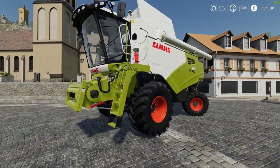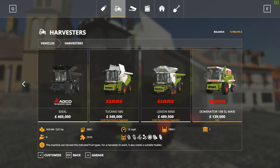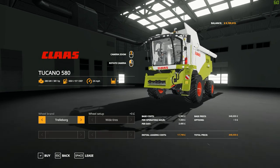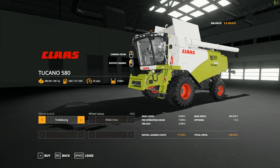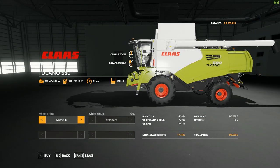Absolutely phenomenal. Let's check this thing out in the store. This is the Tucano 580, starting at £348,000, 381 horsepower, 650 liters of fuel, tops 24 miles an hour, and 1,100 liters of fuel capacity. We've got Trelleborg wheels, Michelin wheels, and Mitas wheels. We can change the wheel setup per brand — not the actual configuration. I think I prefer the Mitas ones but I usually go for the Michelins personally.